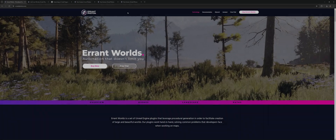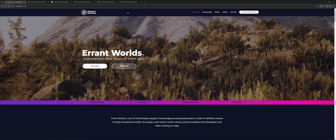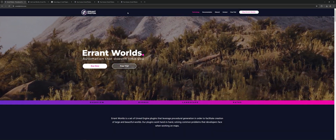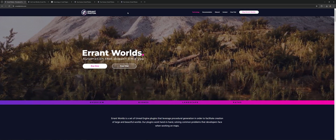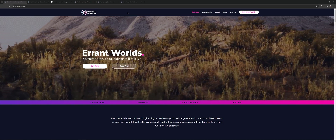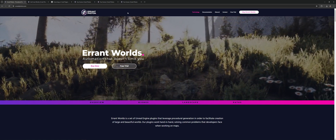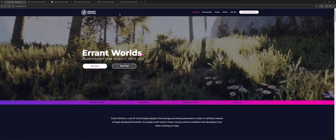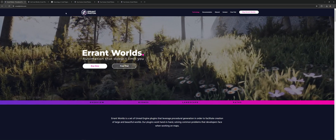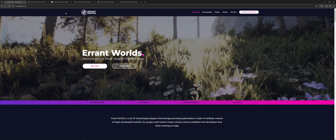But for now, let's go ahead back into Errant Worlds and get set up. We're going to start from the very beginning and take a little bit more time — we're going to go through all the parts and pieces a little bit more thoroughly. So the first thing we're going to set up is actually getting this installed into your computer so that you can use it on Unreal, and we're going to go completely through that from beginning to end.